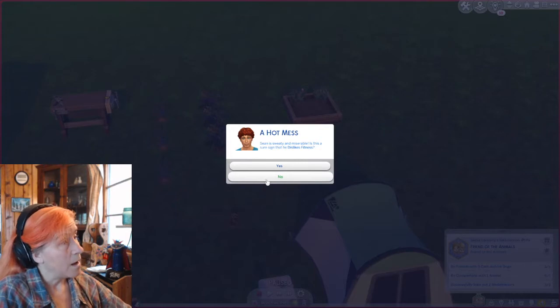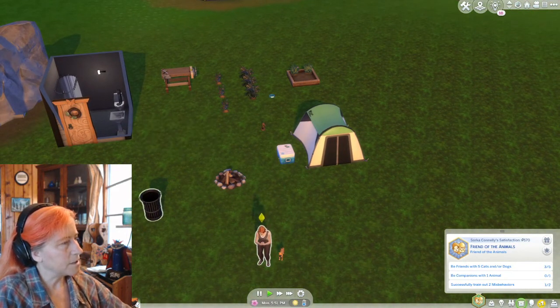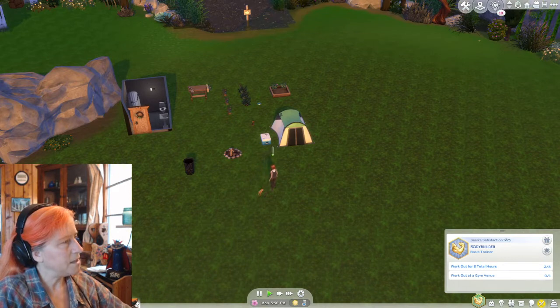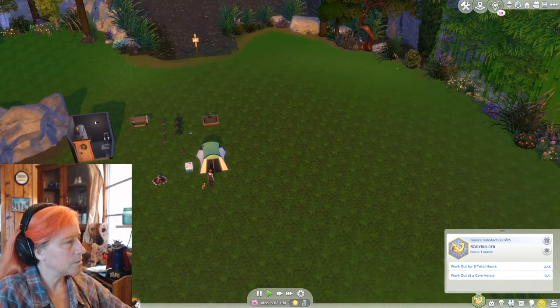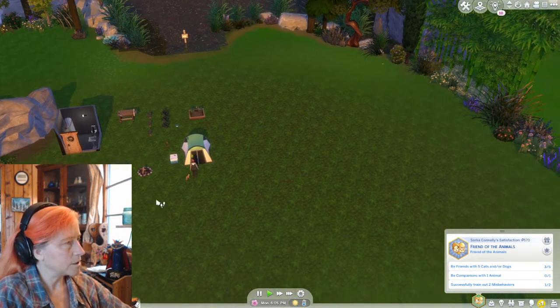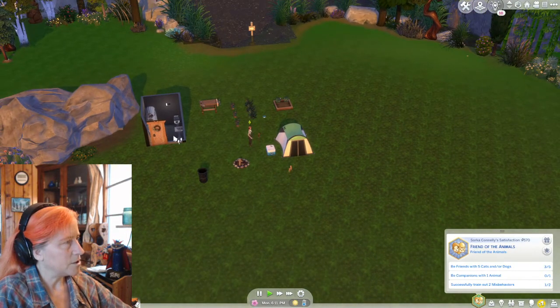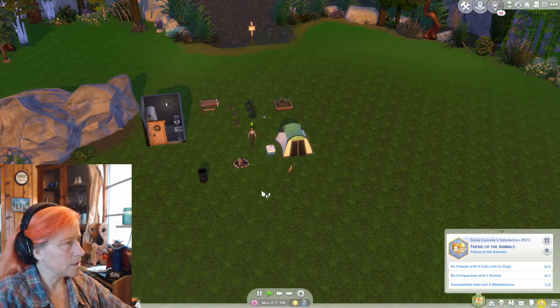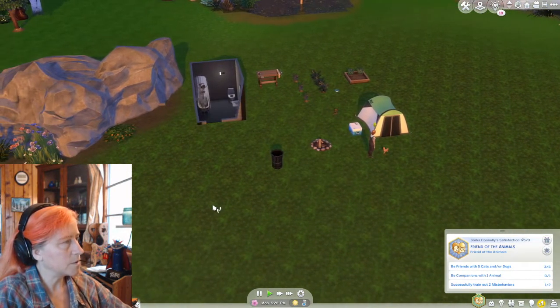I guess Sean doesn't like fitness then. Kind of too bad. We're also going to put this poop into Sorca's inventory because it makes good fertilizer. Sean, you are fatigued and grungy. Go take a shower. Go ahead and do that while Sorca works with the dog here. She is doing a good job on teaching Duke to heel. Sean is showering. Sorca is doing her thing with the dog. After she's done with that, I think we are going to light the fire and roast some hot dogs.